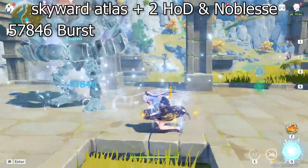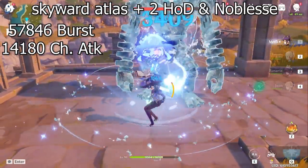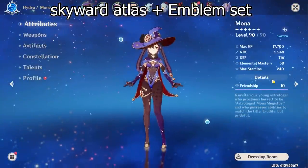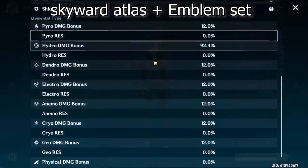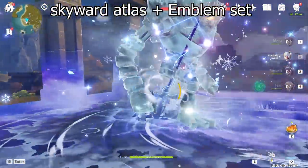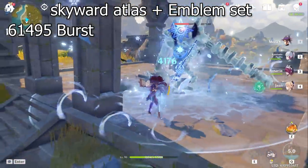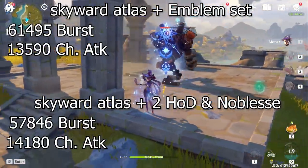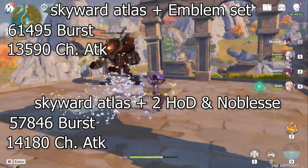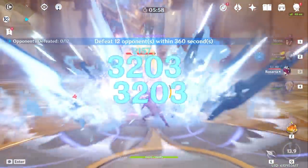With the two-piece Heart of Depth, two-piece Noblesse our burst damage is 57,846 and charge attack is 14,180. With my Emblem set — which has an attack percent sands, and a pretty good crit damage to crit rate ratio — at 50% crit rate that's enough because with a freeze team comp, which is probably the main comp you want to use with this set, you get that extra crit rate. Our burst damage here is 61,000, breaking the 60,000 threshold, and we're not losing much on charge attacks either.